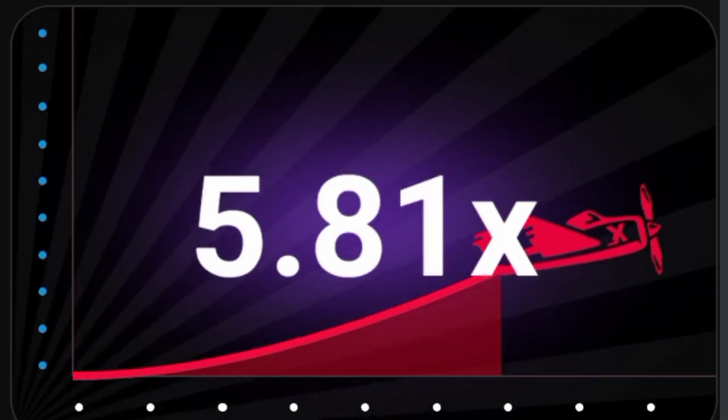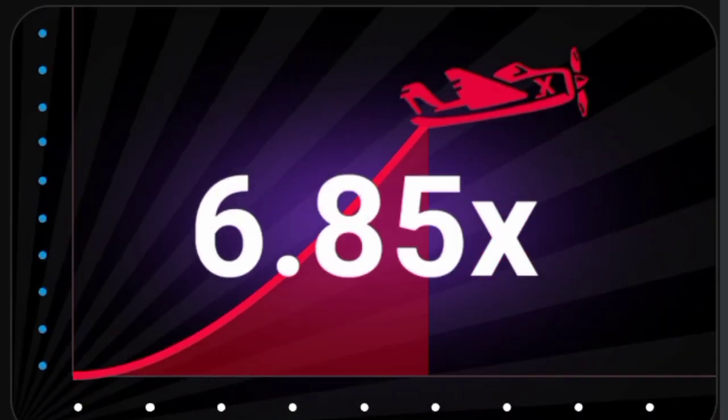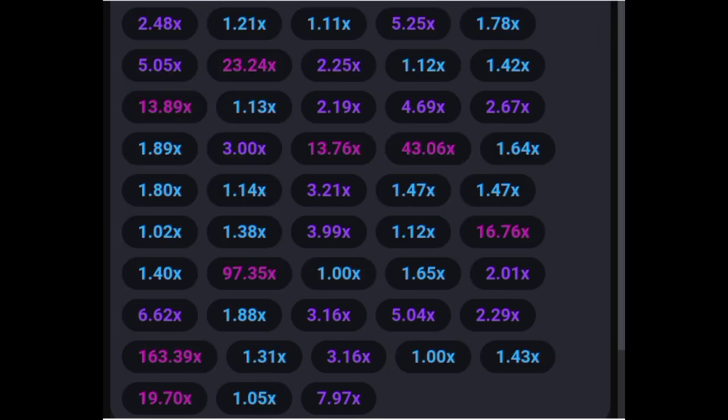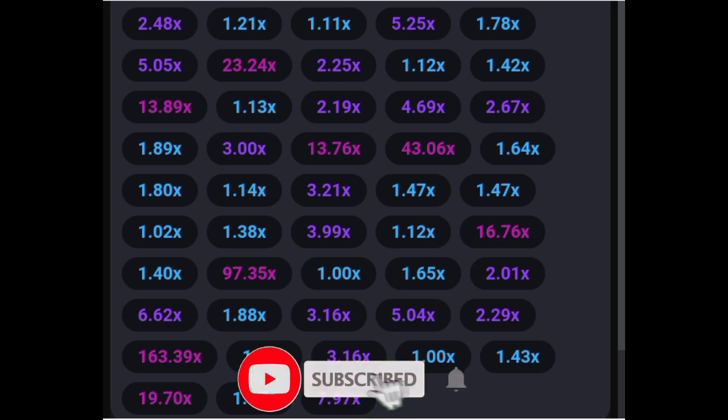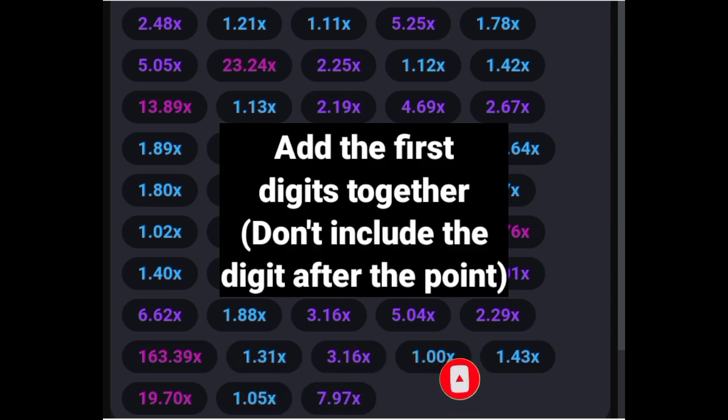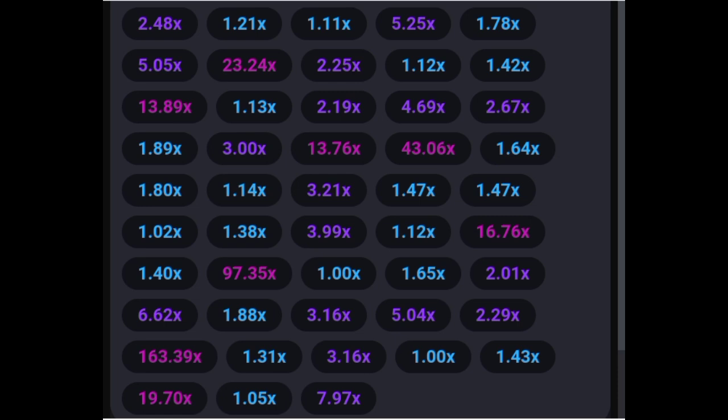The third step is that you have to combine either the pink or the violet colors. In the last six games you have to find and add all the pink or violet color values together. Don't include the digits after the decimal point — just add the first numbers. If you add them together and the total is less than 10, you can proceed. But if the total is more than 10, avoid that game.